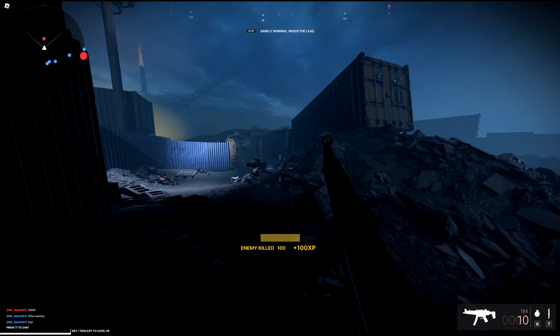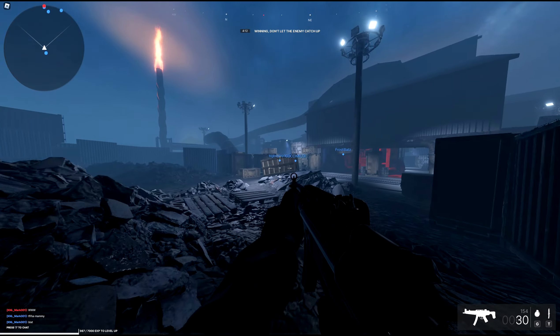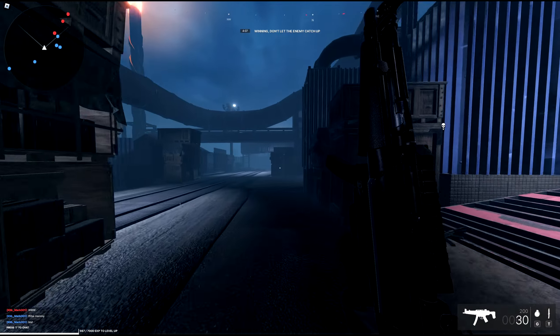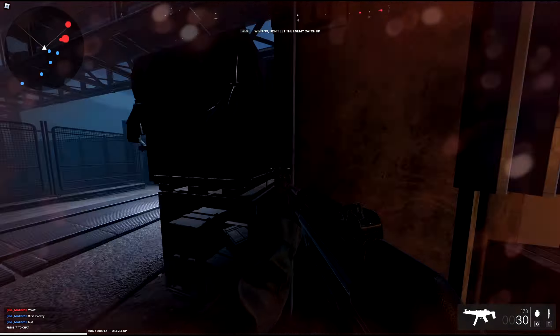I'm looking at the minimap so I know where they are. There's a guy under here, let's get him. Look at the enemy ping on the minimap. This gameplay is like classic COD — follow the minimap. There's four of them here, I'm going to flank.